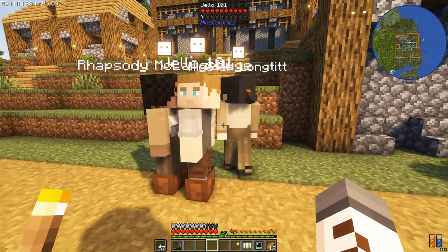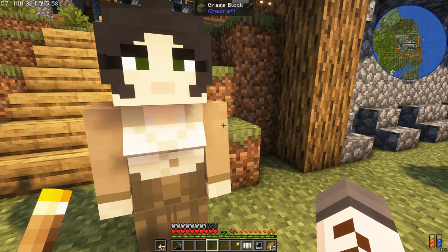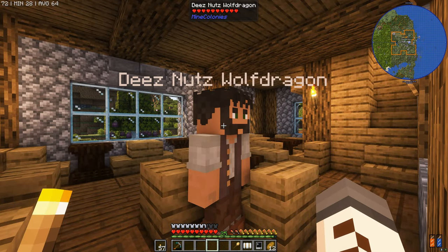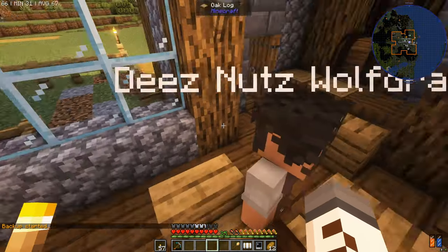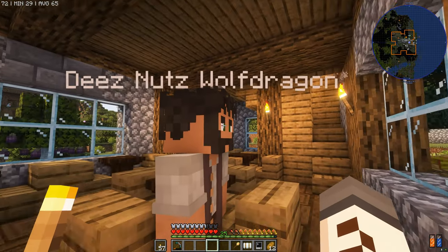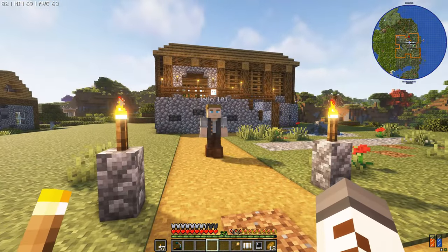There's also Mixter Longtit at 30 redstone. It's often better to breed colonists because there are none of these prices. However, the stats on the guys you find at the tavern are usually pretty cool. Check out Deez Nuts - he's a bit bugged, he doesn't have an icon above his head so he's not a visitor, and he hasn't got our yellow name coloring either. I think he's just a buggy dude who decided to hang around. We're going to hire Mixter Longtit and Rhapsody McLarge Huge because unfortunately, Jello, you cost too much.